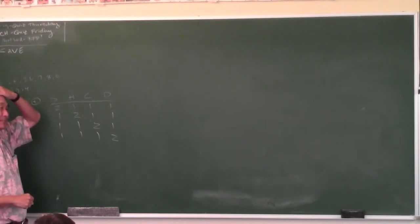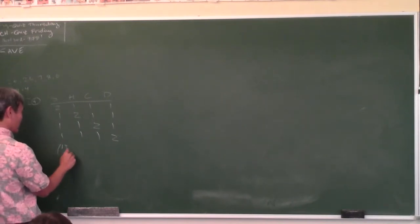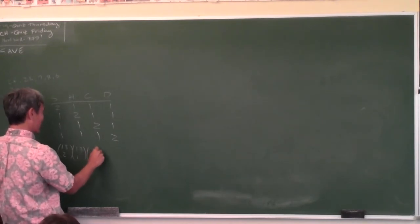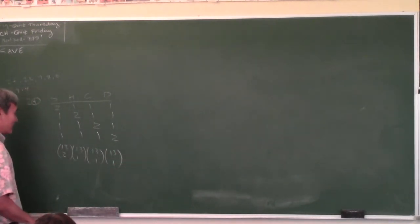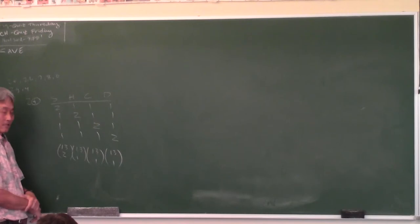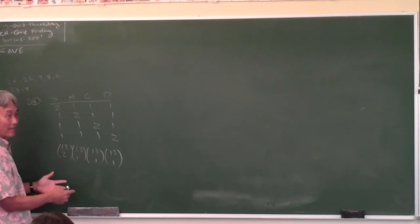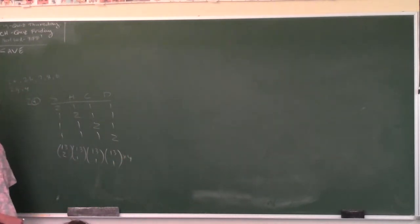How many spades are in the deck? How many ways can I select two of them? 13 choose 2. How many hearts? 13 choose 1. What about the club? 13 choose 1. What about the diamond? 13 choose 1. Can you see that in the other three cases you'd have the same numbers? So instead of making four identical cases and adding them, it's faster to just multiply by 4.